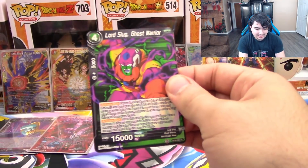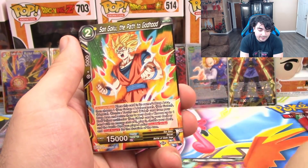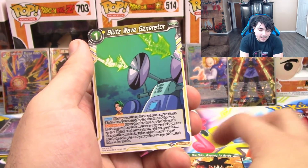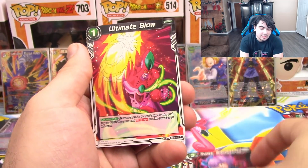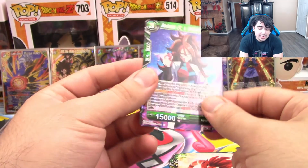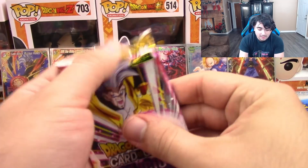Lord Slug Ghost Warrior, Frieza Ghost Warrior, Goku, Vegeta, Goku again, Bloodswave Generator, Grade 8 Goku, Trunks, Ultimate Blow, Mr. Boo, Kaioken Goku, and Android 21 — a Brilliant Idea.